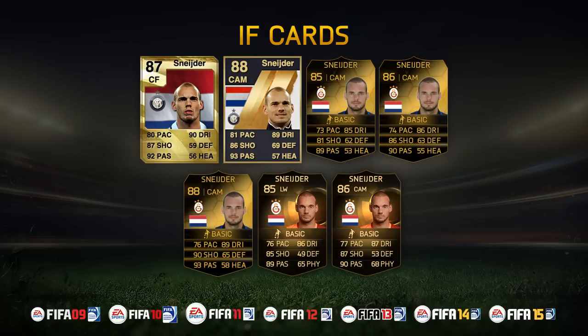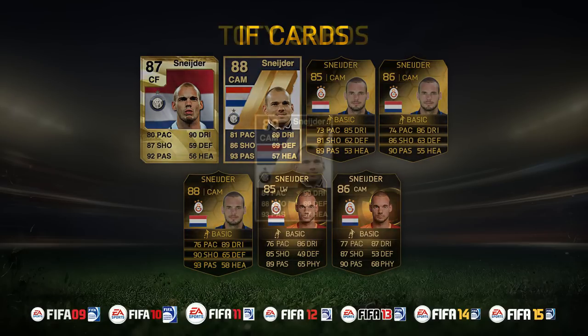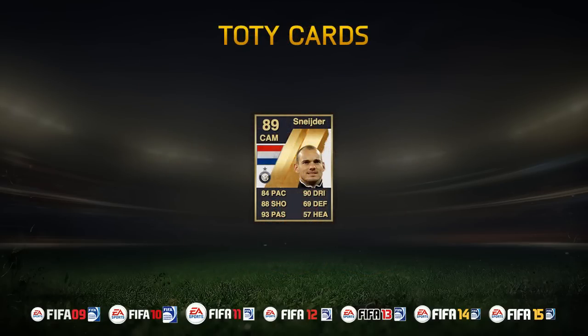Let's go and have a look at his Team of the Year card. This is his Team of the Year card — an 89 rated CAM card for Inter Milan. Now this Team of the Year in FIFA 11 was ridiculous. It featured a lot of players who have never had a Team of the Year since, and Wesley Schneider is one of them, as well as Milito. But look at the statistics on it: 93 passing, 88 shooting, 90 dribbling, and also 84 pace.